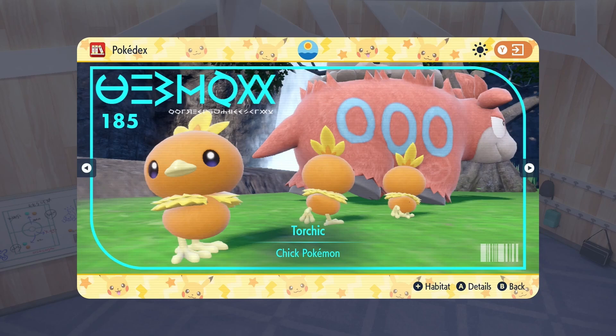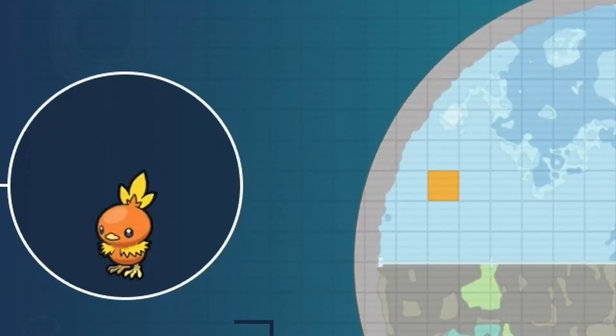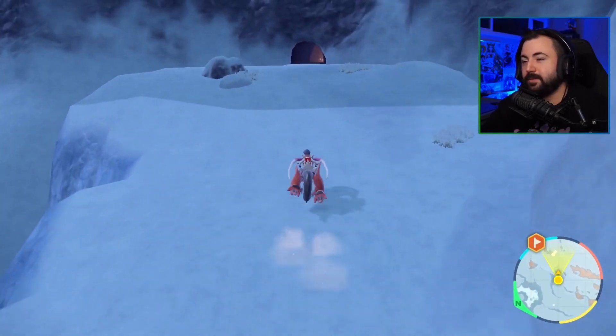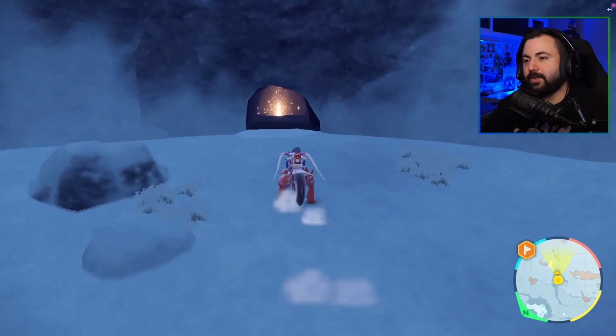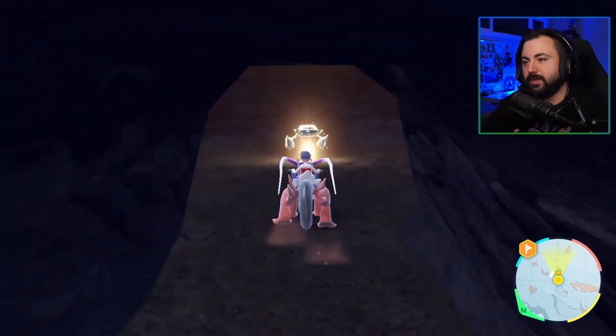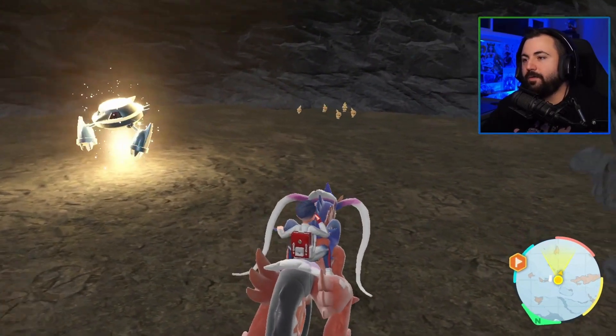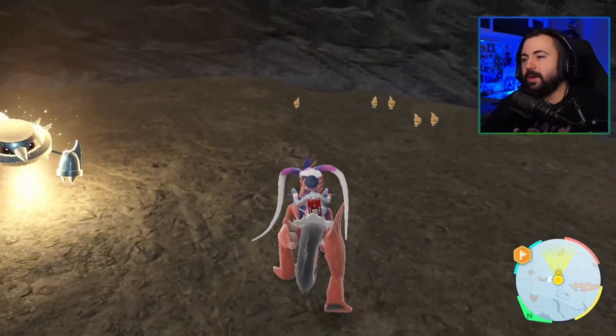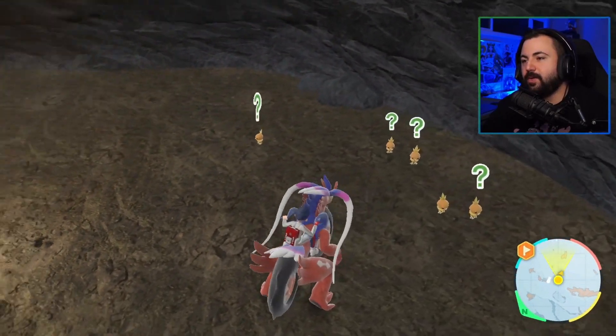Torchic is actually in the Polar Biome, and it's in one very, very small cave on this side of the map. I'll show you the location here. All you have to do is really just go to where Drayton is and then go up the hill. You'll find this cave here that has a terastalized Metang inside of it, and that's where Torchic spawns.